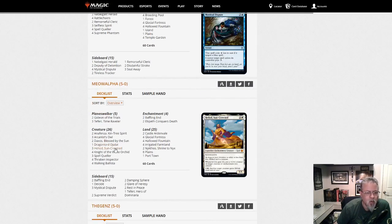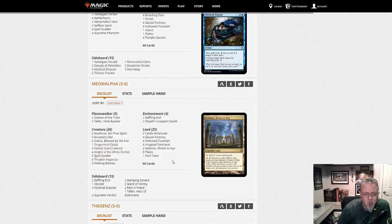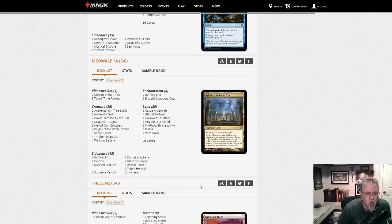Heliod Combo here with a Dragonlord Ojutai — just in case things don't go your way, a little flying blocker and some card selection. That is Heliod Combo.